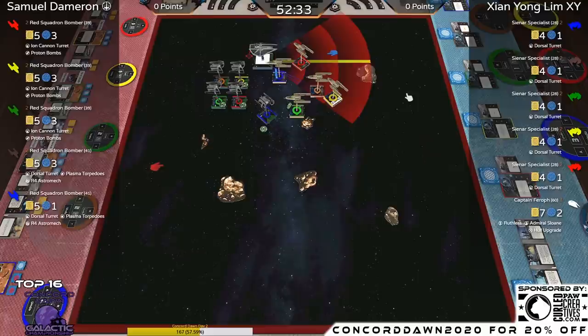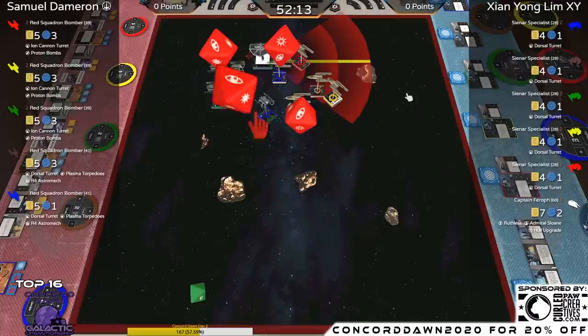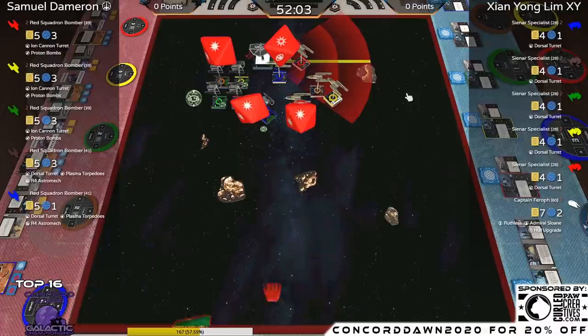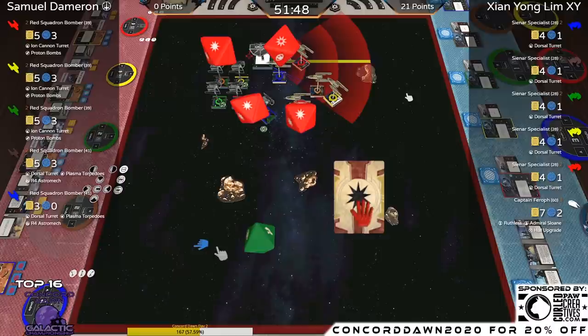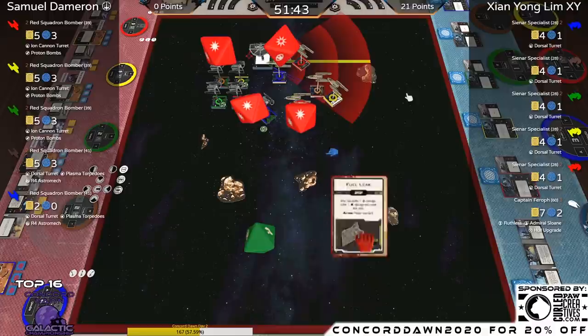Captain Ferroff starts the party going into Blue, one of the Plasma carriers at 41 points — one of the more expensive Y-Wings. Four dice coming in, two crits and two hits. He re-rolls spending the focus, and the result is hit-hit-crit. Because only the first crit gets changed, we have a Fuel Leak on that Y-Wing. The Blue Y-Wing will not be able to fire the Plasma Torpedo this turn either, as those are range two to three.